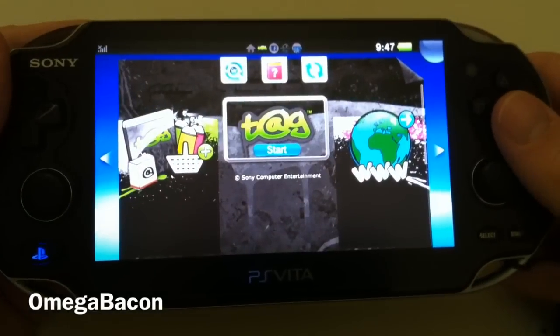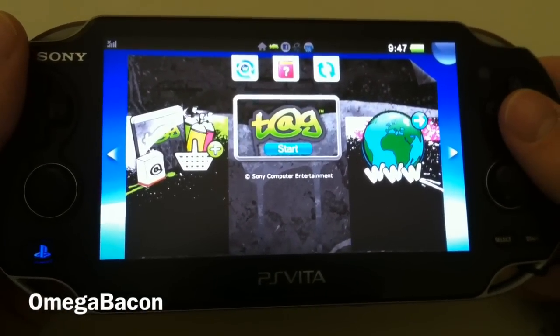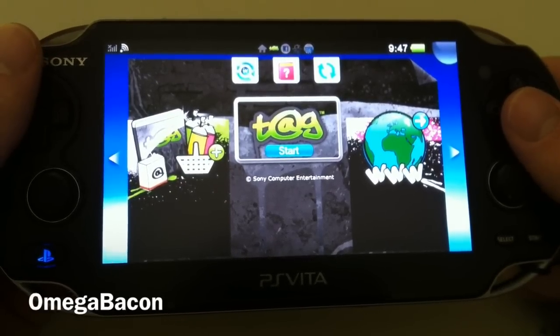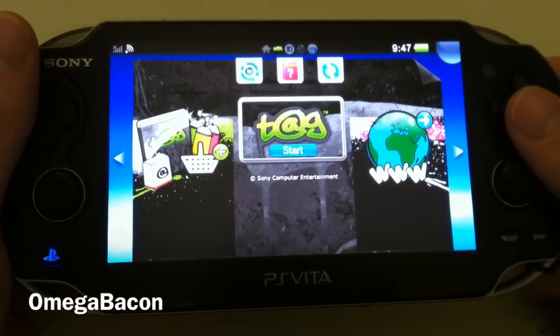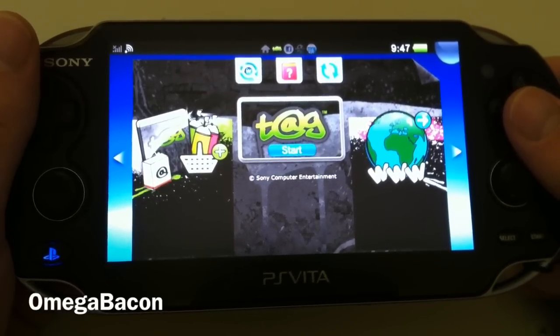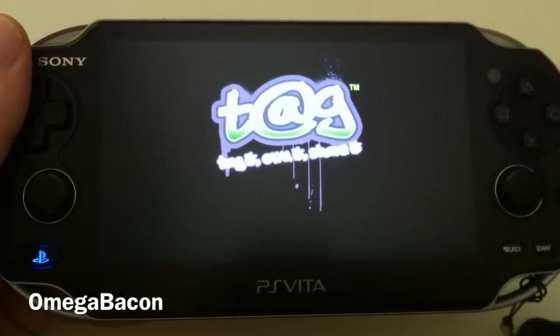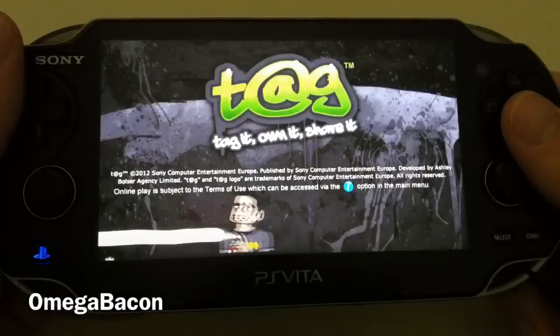For those of you who don't remember or don't know, TAG was announced pretty early on in the Vita's life, probably alongside Frobisher Says. It's a free game and as far as I'm aware it's only available in the EU. I don't know if there are any plans for a US release — let me know if you have any details. TAG is basically a location-based game.